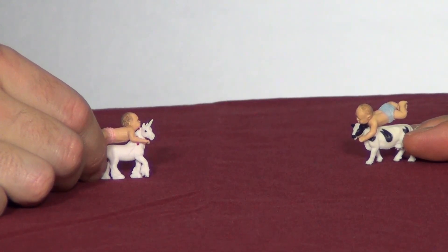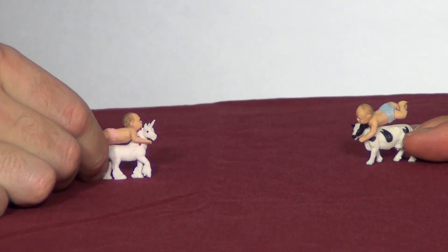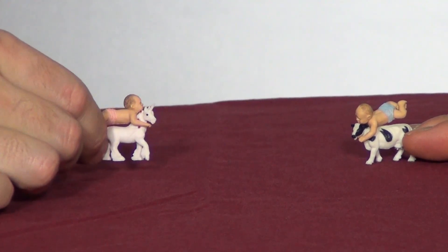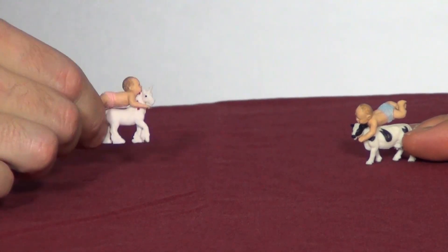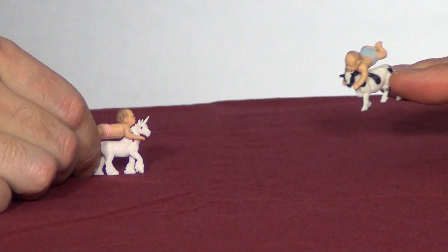In this scenario, the baby riding the unicorn will represent one network engineer, while the baby riding the cow will represent the challenging network engineer. As you can see, some smack-talking will occur before the deathmatch actually begins. "I bet you're still using RIP version 1 in your network." "Well, at least I'm using a routing protocol, Mr. Static Routes."